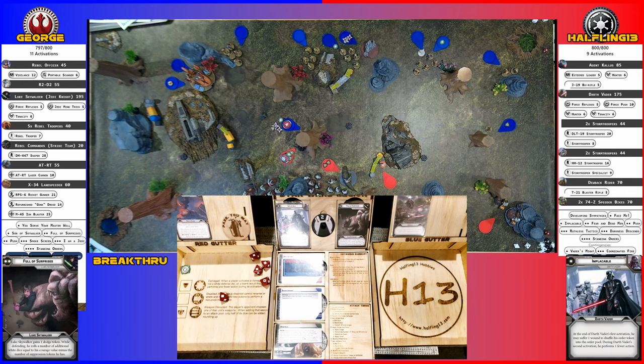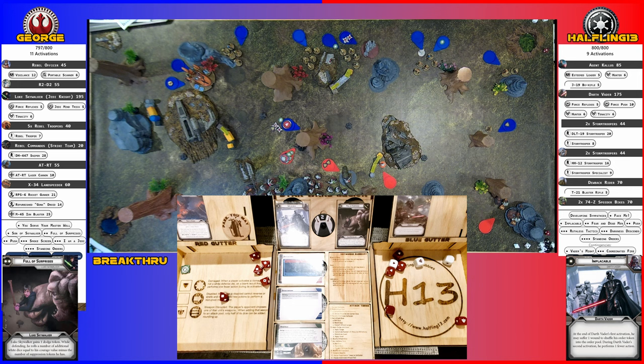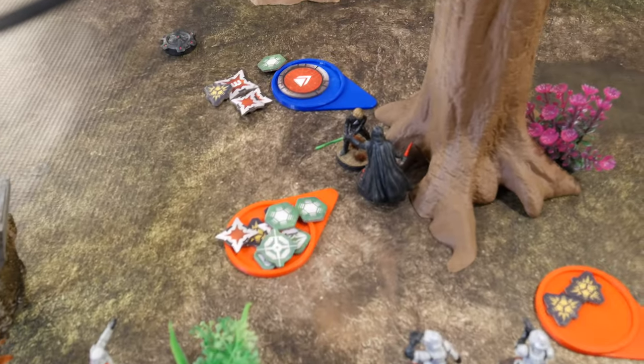You get three extra dice and no surges because it's melee. I blocked four, so I take one. Following that, he's going to take a wound to put his order back in the pool. We forgot the rally step, scoring nothing off. The card worked — you're full of surprises.